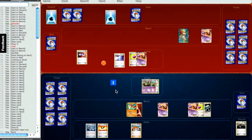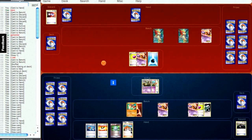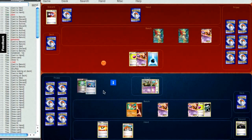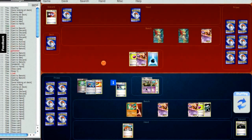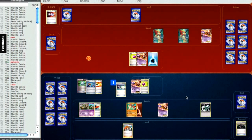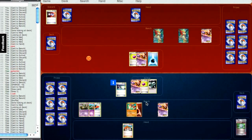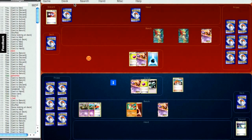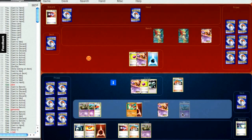He's going to Max Potion and get another water energy on him. Now I'm kind of unsure — I feel like I'm being maybe baited in terms of him having the DCE. I don't have the DCE myself, so I can't really try and X-Ball him. I'm going to Computer Search for the Switch because I know I need to play it to get back out. I'm going to Juniper anyway, so there's no point in not Computer Searching now. I need to play the Supporter.